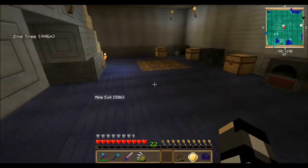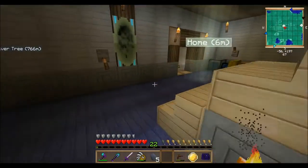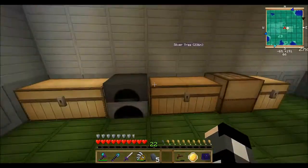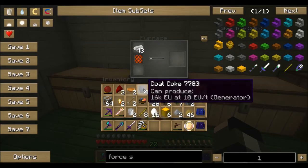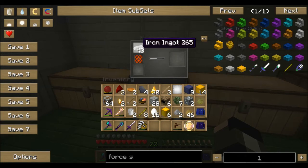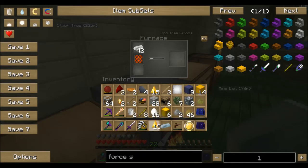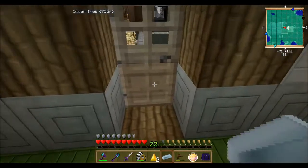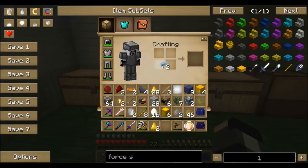I said it was gonna be efficient, right? Coal coke is very good to use. It's upgrading my coal to coke so it can melt 17. By using one coal coke I can now melt 17 iron into refined iron more efficiently. I think I need quite a bit. I should also start upgrading some of my chests — that's also a thing I should do.